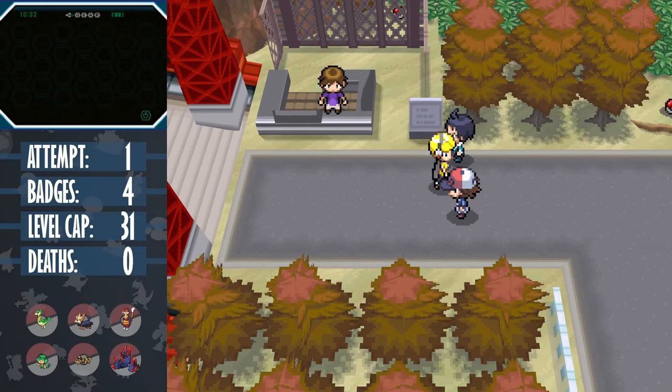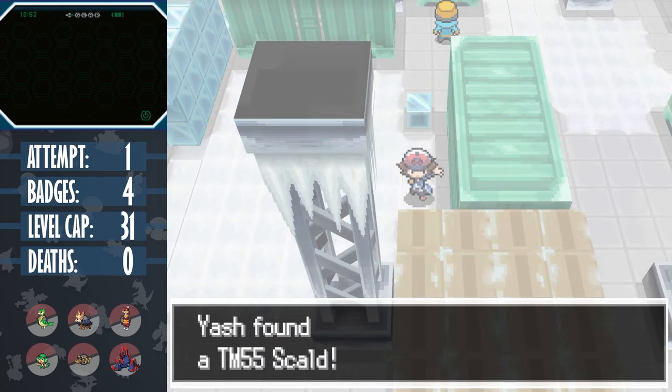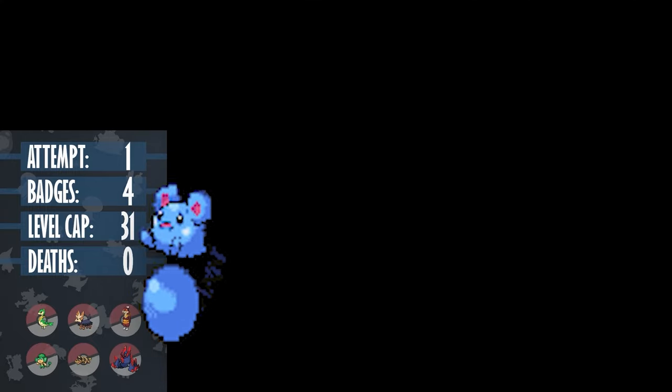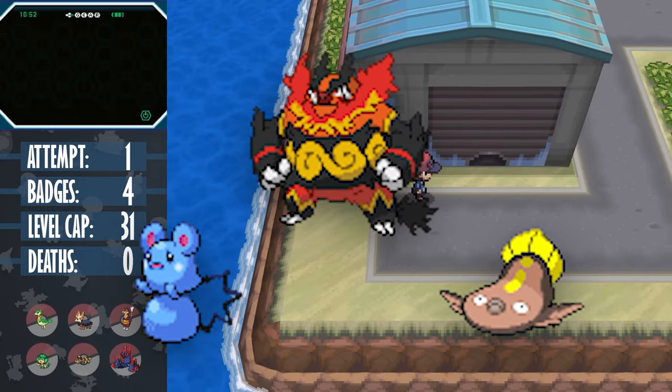We have a few new encounters before our next gym battle, but none of the Pokemon that we catch will really help us out with Clay, and the only TM that we get is Scald, which while is a Water-type move strong against ground, isn't really one that's learned by many non-Water-types. Only three in fact: Azurill, who evolves into a Water-type; Stunfisk, who's a Water-based Pokemon; and Emboar, for reasons.